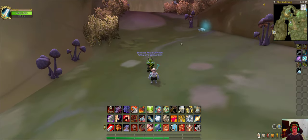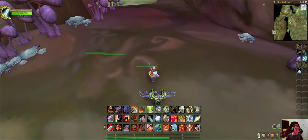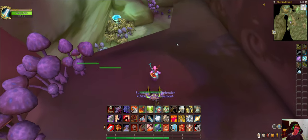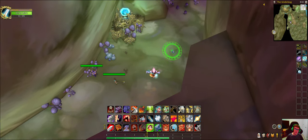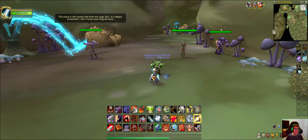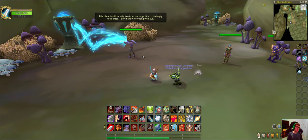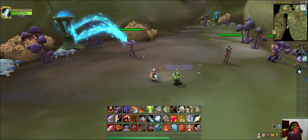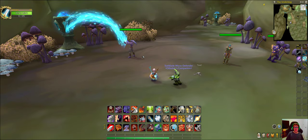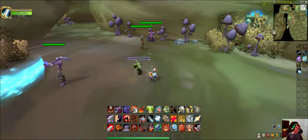If you're wondering what happens after you defeat him: after you defeat the final boss you go to this area here — it's a little loophole shortcut. A little toad spawns back in. This place is still mostly free from the Naga, but it's kind of involved in this.